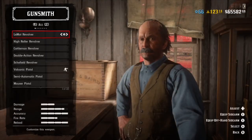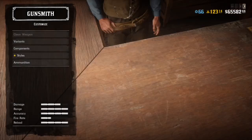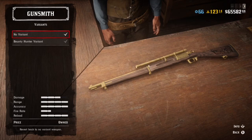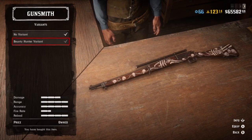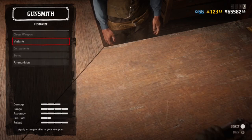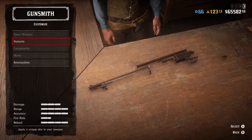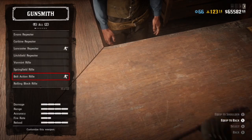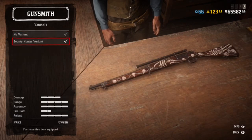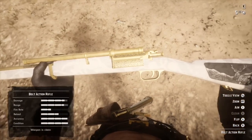Now I'm going to show you how to get the white bolt action rifle. Head over to the bolt action rifle, go to variants, and click on the bounty hunter variant. After you've clicked it, back out of the menu, then go back in and click it again. If it doesn't give you a click, simply back out and go back in and click it again. When you hear that click you're going to turn invincible — just like this. Back out of the menu, go into the bolt action, click it, and it should say equipped. Back out — boom, this is the white bolt action rifle.